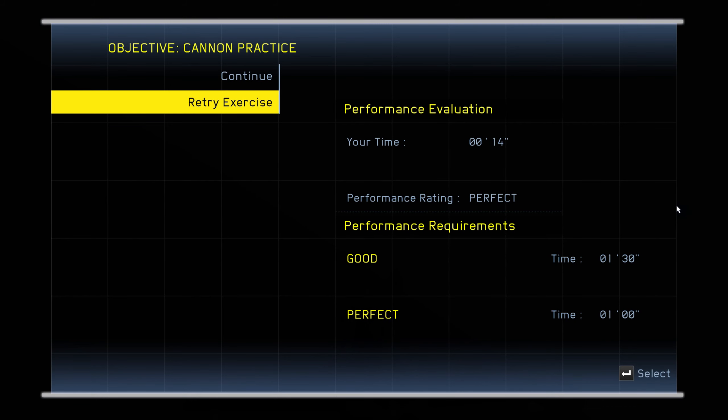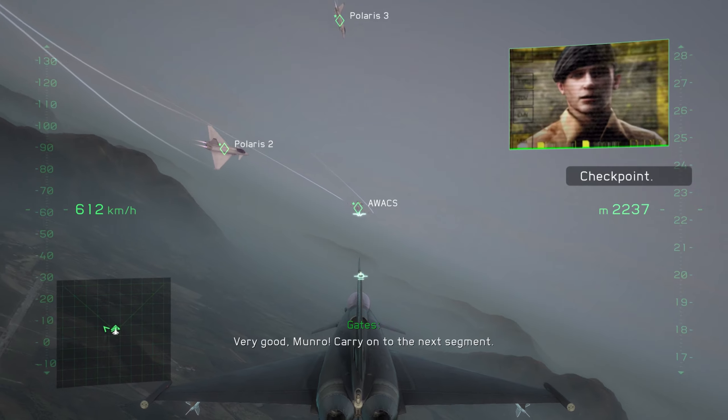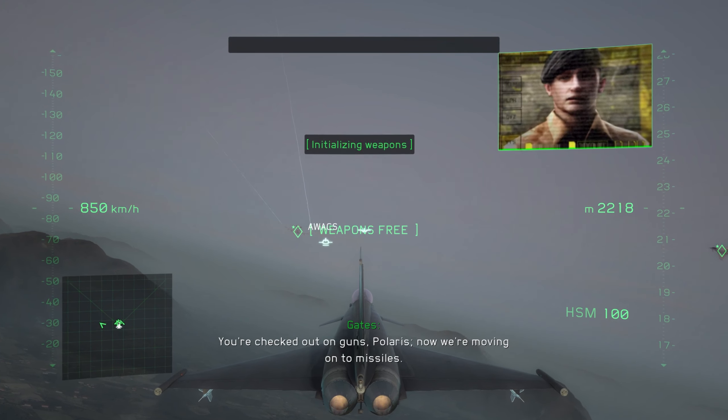All right, Polaris. Your first training segment is basic air combat maneuvering. We'll begin with a basic gunnery exercise. We'll start with a large, slow-moving target. Check your radar. There's an AWACS plane flying a basic patrol circuit in the training area. Engage it with your cannon.